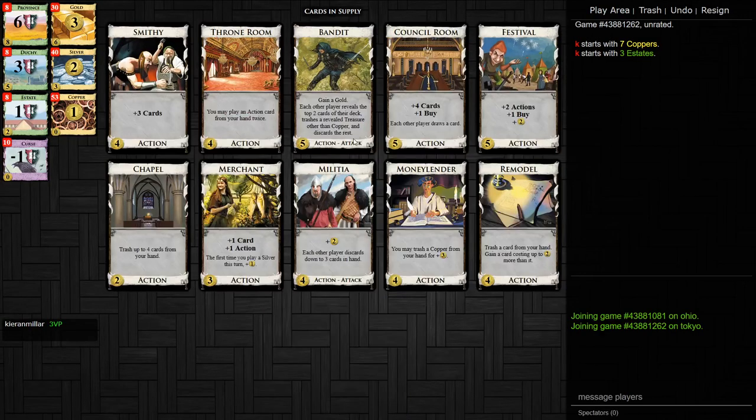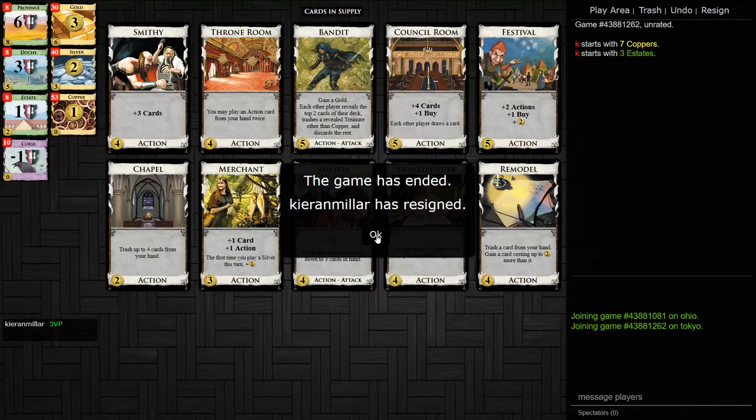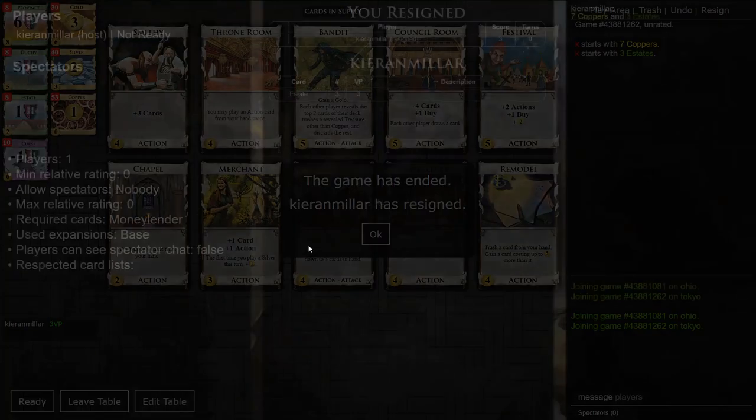Here we have Chapel. Chapel is good — you've got Festivals, Throne Rooms, Smithies, entire deck drawing, and Bandit. You're not picking up Money Lender because Chapel will trash all your cards so quickly, there's just no room for Money Lender. You would much rather get Militia early on, or Chapel Silver, but probably Chapel Militia, and just look to build an engine from there. Money Lender is ignored on this board because there is better trashing.